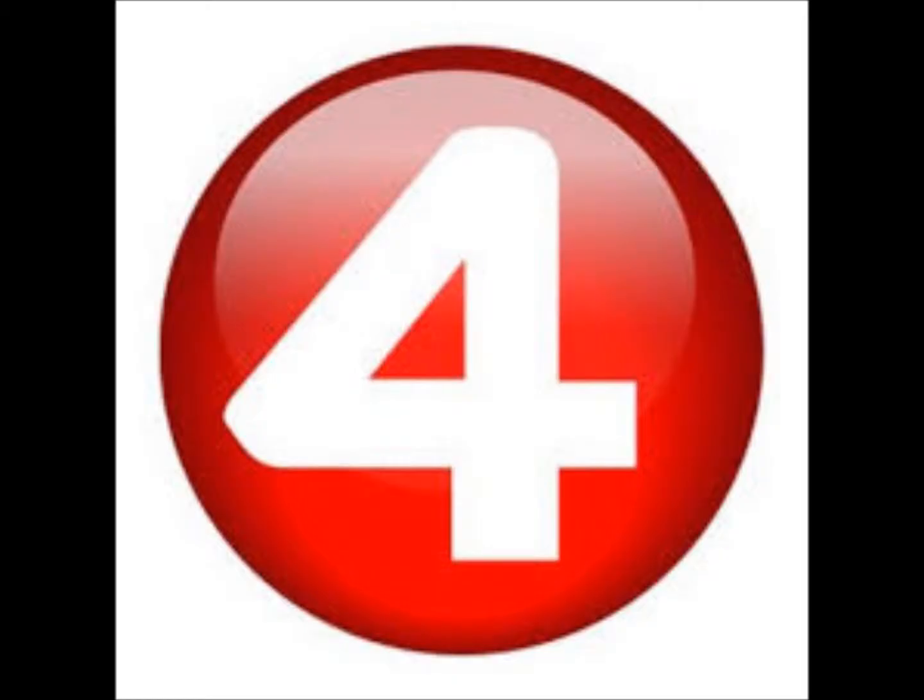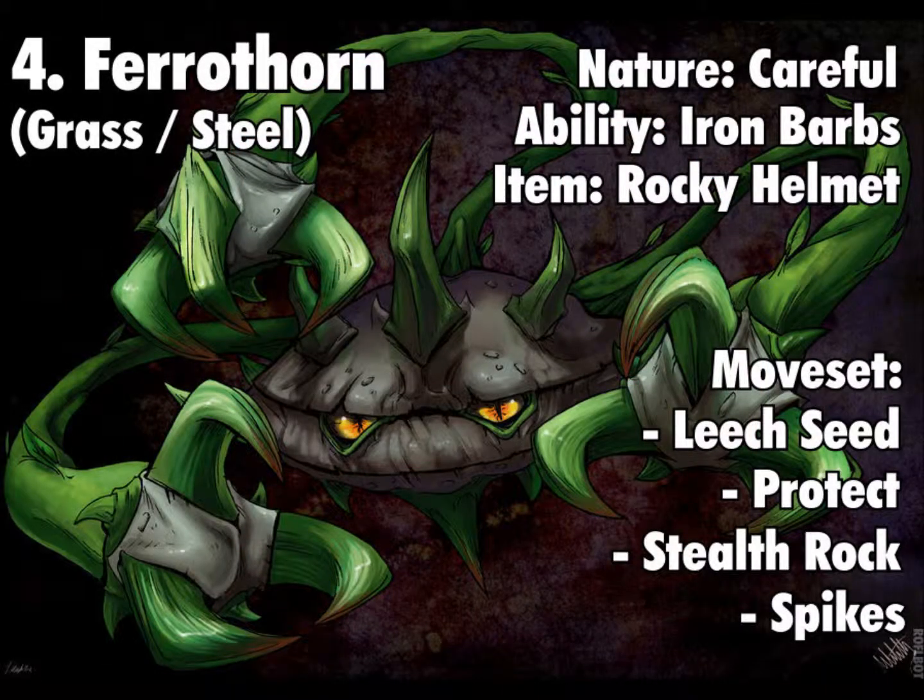At number four we have Ferrothorn, another Pokemon that can easily put hazards on the opponent's side. Ferrothorn is a grass-steel typing with a Careful nature to boost special defense at the cost of special attack — not that Ferrothorn has any. Its ability is Iron Barbs, dealing contact damage, and it holds a Rocky Helmet for even more chip damage. Its moveset is Leech Seed, Protect, Stealth Rock, and Spikes. The strategy is: get Stealth Rock up, use Leech Seed, then alternate Protect and Spikes to slowly whittle down your opponent's health.